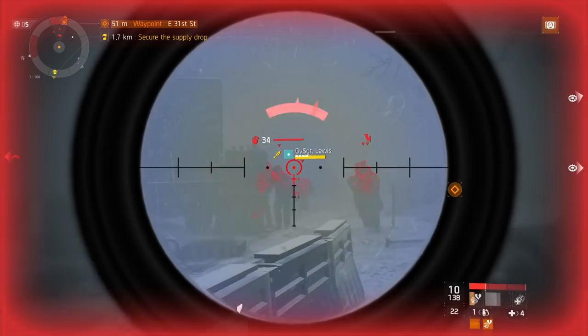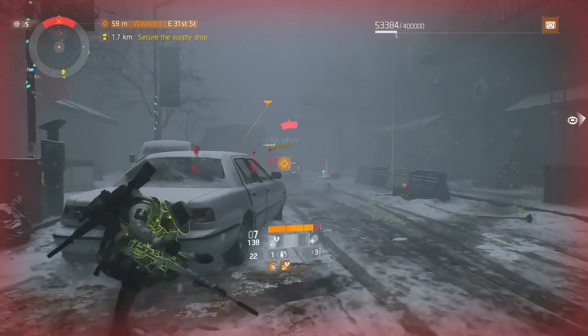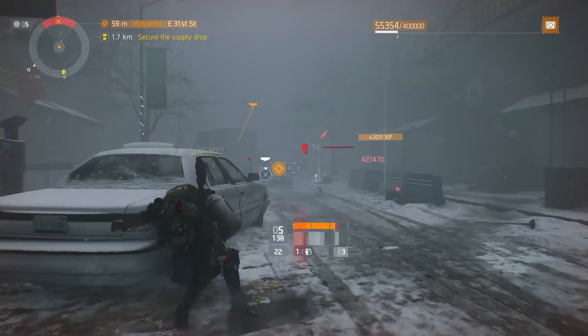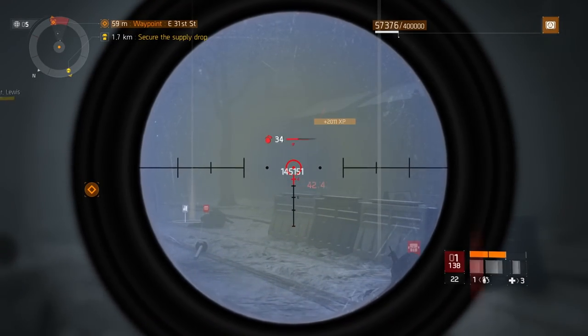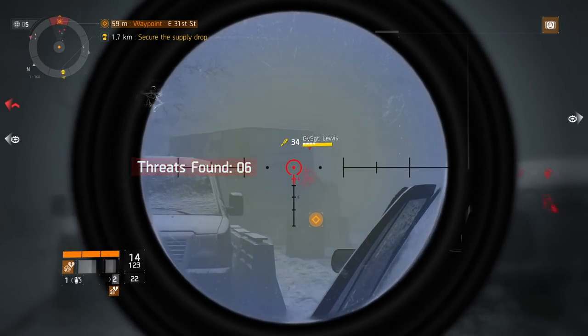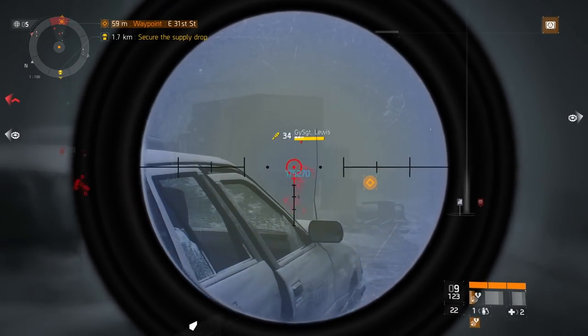We only have three more bosses to get to and the run is almost over. You can see how fast you can actually do this run. I was sniping so it might have taken me a little bit longer because I missed a couple of shots, but all builds actually work with this run. Do it by yourself — it's really simple. Shouldn't take you more than 25 minutes once you get it down, and you won't even have to look at your map anymore after doing it a couple of times. You can do this run every two hours.